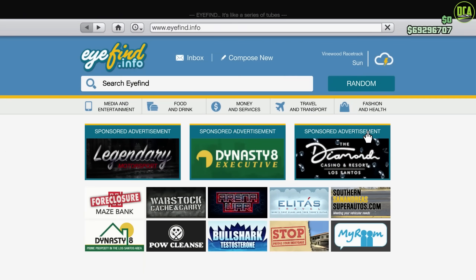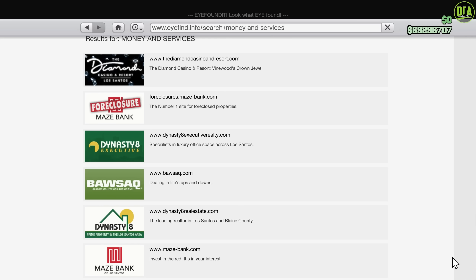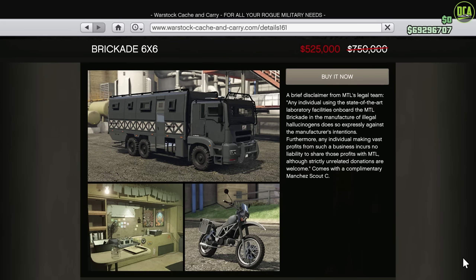Moving on to the discounts — in terms of property discounts, we unfortunately do not have any this week. However, we do have 30% off the BrickAid 6x6 Acid Lab and, of course, the equipment upgrade for it as well.